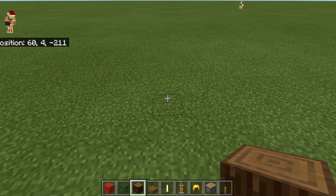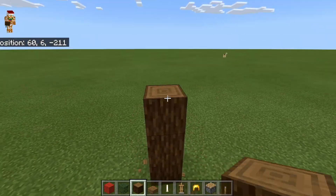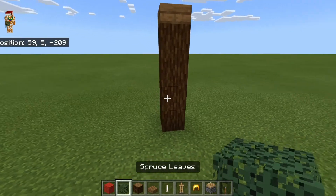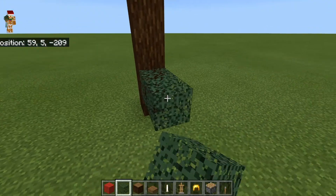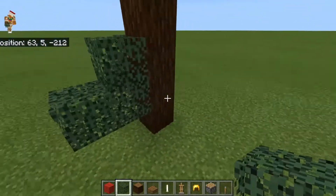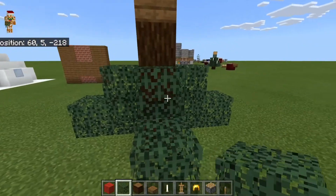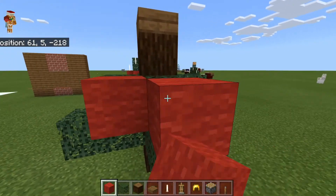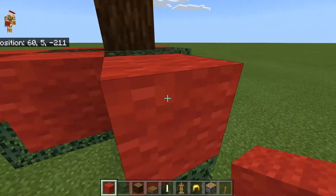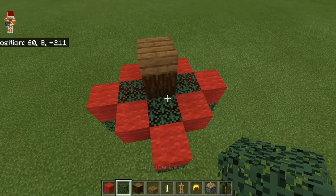To make the Christmas tree, you're going to build up four blocks like this, and then place a slab on top. Then you're going to build it like this with leaves. Now you're going to take red wool and place it like this — this would be like a decorative garland or something along the tree. Then you build up more.